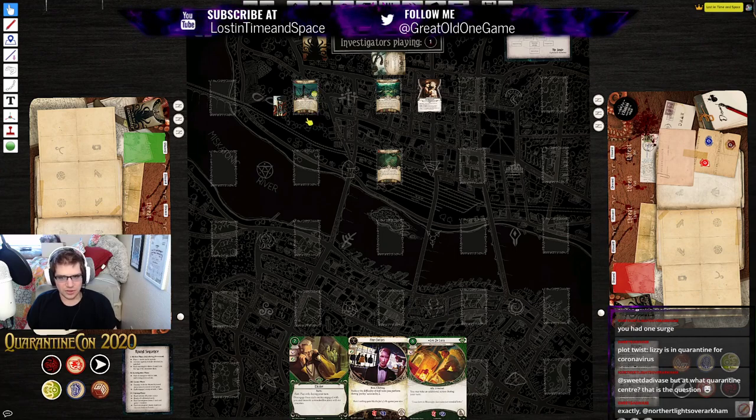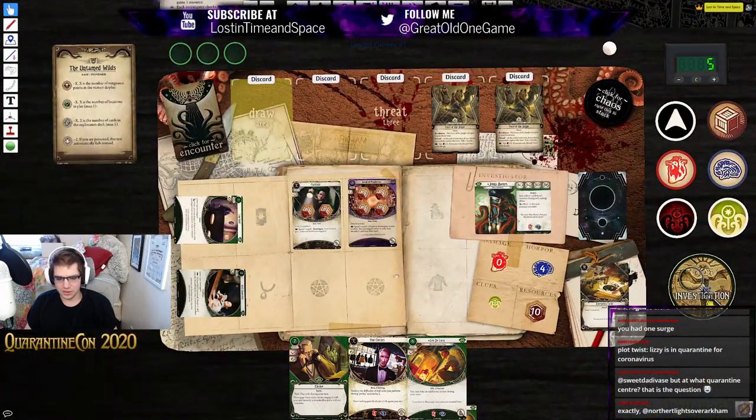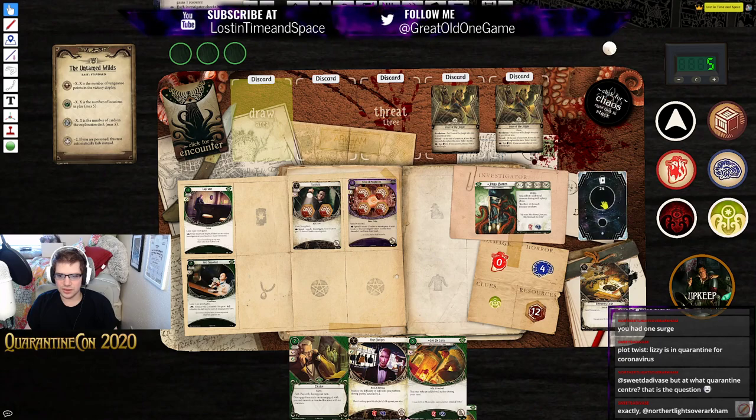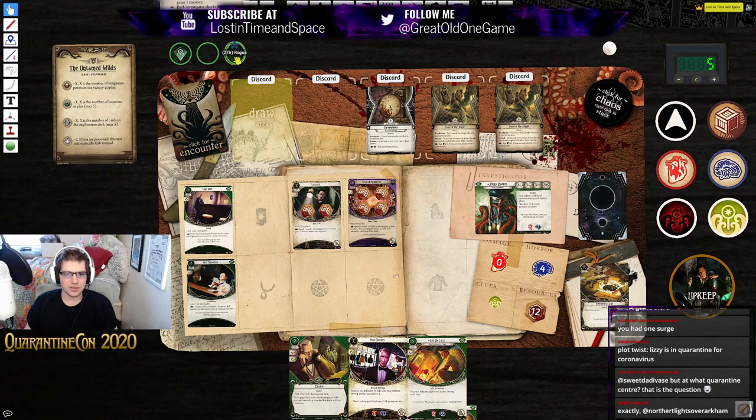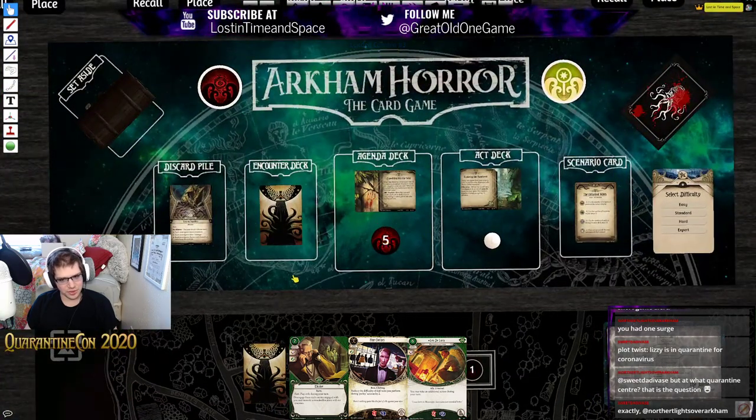That was our turn. Enemy phase — the Boa Constrictor readies. We did successfully explore so we don't have to take horror. Moving into upkeep — gain two resources, draw a card. And we draw Chronophobia — wow, okay, apparently we just want to draw all the weaknesses this game. Chronophobia goes into our threat area, and at the end of our turn we have to take a direct horror unless we spend two actions to get rid of it.